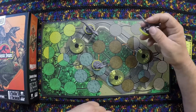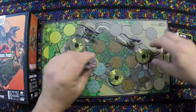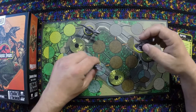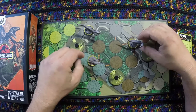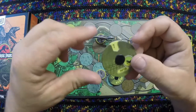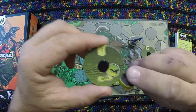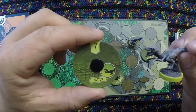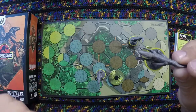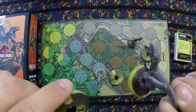We have three heroes — three separate Raptors, each with their own health wheel. They are shaped differently so you can tell them apart. Each health wheel has a little image of the Raptor on the side to help you keep track, and also the base has a separate design on each of them.